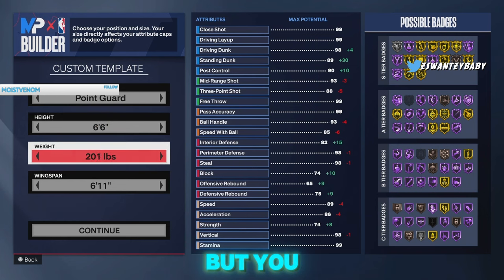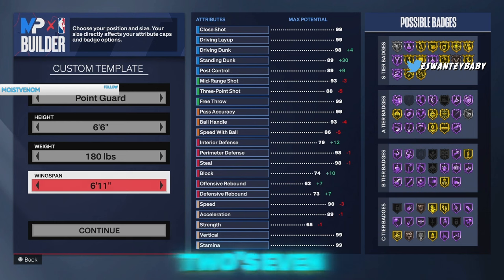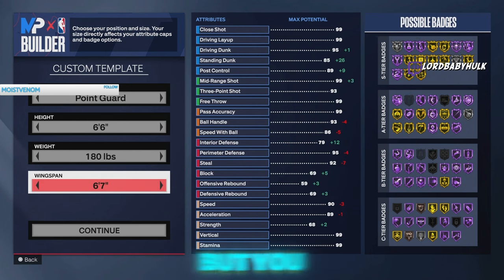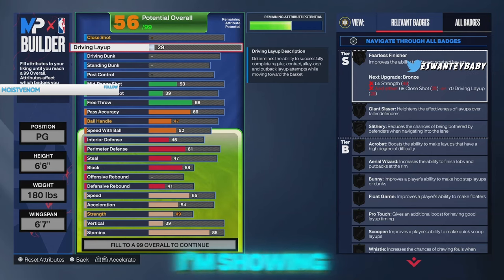I don't know if y'all seen that trend, but you can literally play no speed-with-ball in 1v1s, 2v2s, even in the wreck and 3v3s depending on how you play. You just gotta be a little more strategic, but you can really do all the L2 canceling and speed boosting without speed with ball. It's real sad how poorly developed this game is.